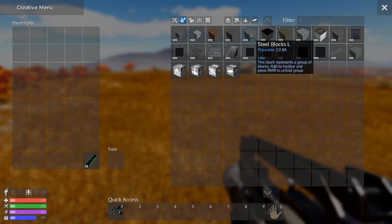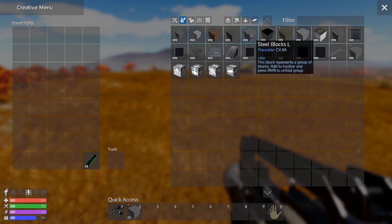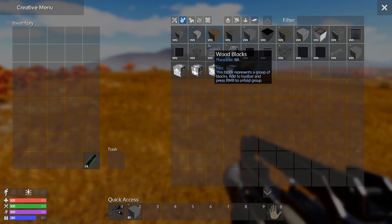For the Rescue CV I started out with 40 steel blocks. You don't need this many — I think it's 35, 36, 37, something like that — but 40 is always nice to have a few extra.